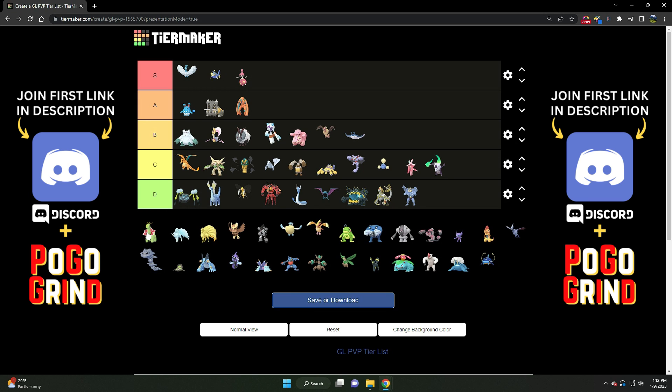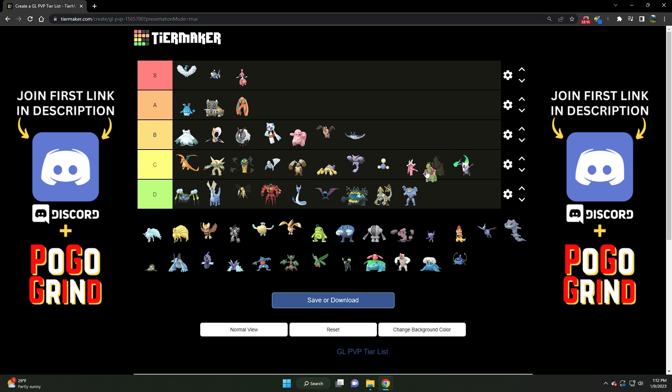Then we've got Meganium. It floats between B and C tier, but due to the stat product I'm going to say B tier — a solid B tier Grass type. It's one of the bulkier Grass types in the entire meta, and can really handle a lot of the Steel types not named Registeel quite well. Even still, with the coverage of Earthquake it can put in work against Registeel depending on circumstances. Meganium is often slept on in this meta — just keep it away from those strong flyers. If you want to go Grass, Meganium is not a bad choice.